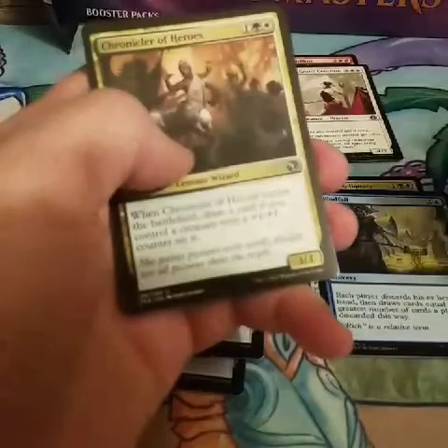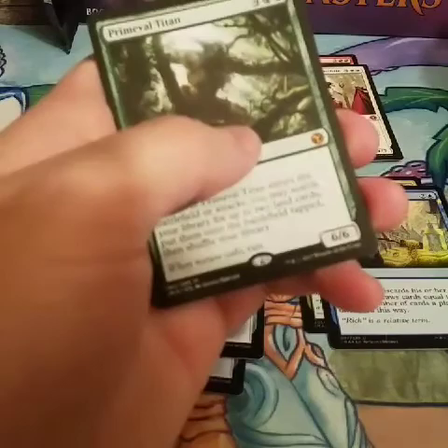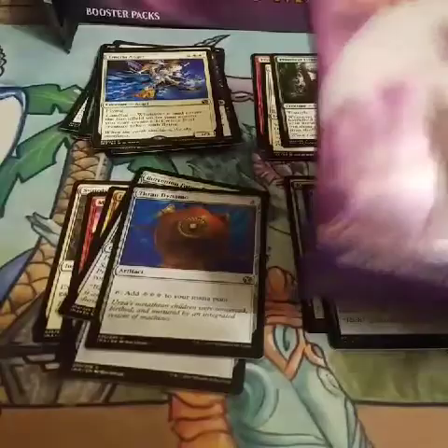Selesnya Sanctuary. And a card that plays well with Selesnya Sanctuary. And a Primeval Titan as our third Mythic — sweet, that is a good card. Go ahead and set that over there. Foiled Ruins Surveyor.